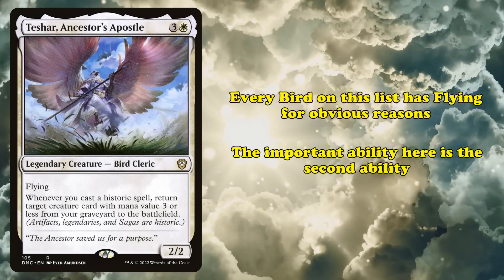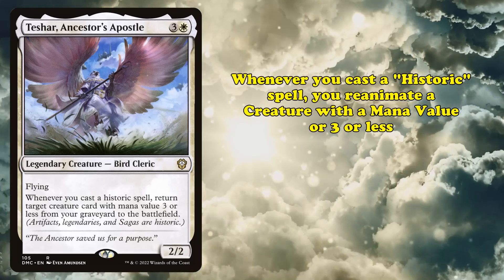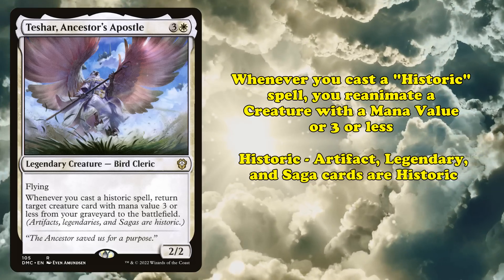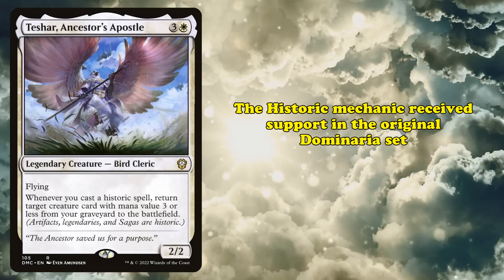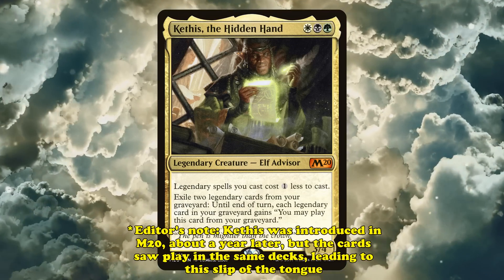What makes Teshar important is its other abilities. Whenever you cast a spell with the appropriate type, you may return a creature with mana value 3 or less from the graveyard to the battlefield. Specifically, this ability triggers whenever an artifact, saga, or legendary spell is cast. Collectively, these are called historic spells and receive focus and support in the set Dominaria, where Teshar was first printed.